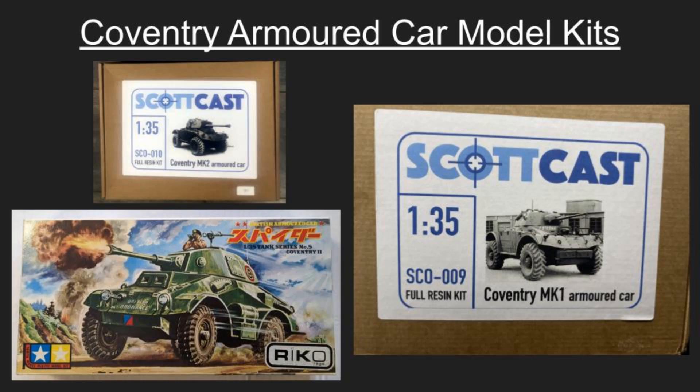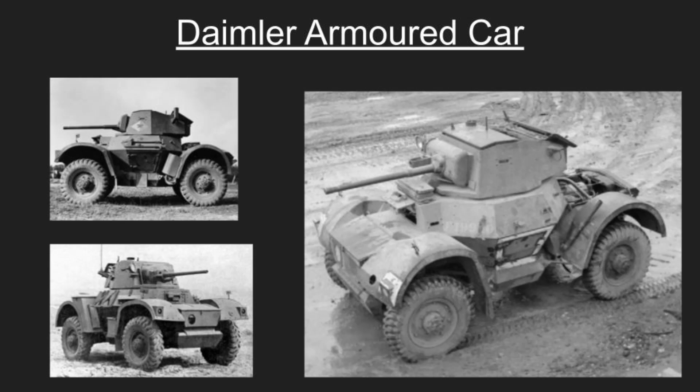I'd happily have either one of the Scotcast resin kits, though I'd probably go for the smaller-turreted Mark One. The Mark One just looks better — a larger turret puts me off, whereas a smaller turret that fits the form of the armored car is more appealing. It looks like it belongs there rather than being retrofitted. The Mark One is also giving M8 vibes. All right, on to the next one — we have the Daimler Armored Car.